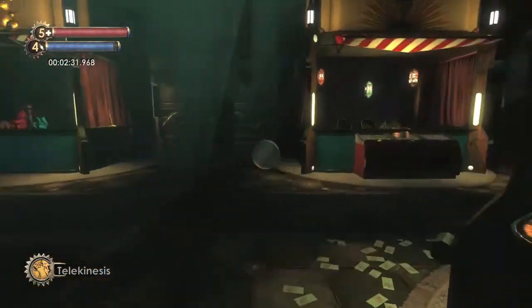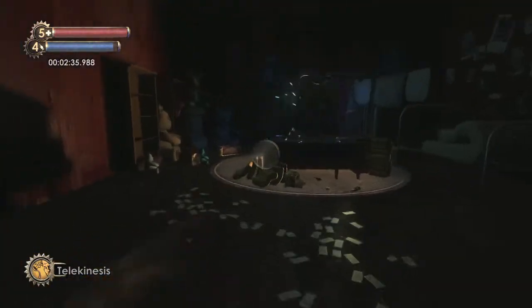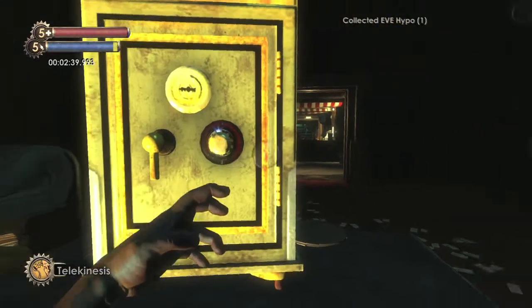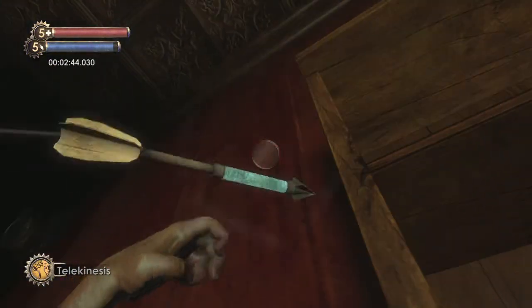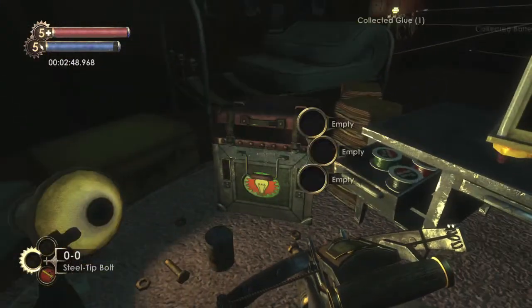Once you have all that, leave the room and head across into this room. Grab the Eve Hypno on the desk and then try to open up the safe. It should lock and then send out some electric bolts. Grab one using telekinesis and bring it to the safe — that should overload it and give you the crossbow.